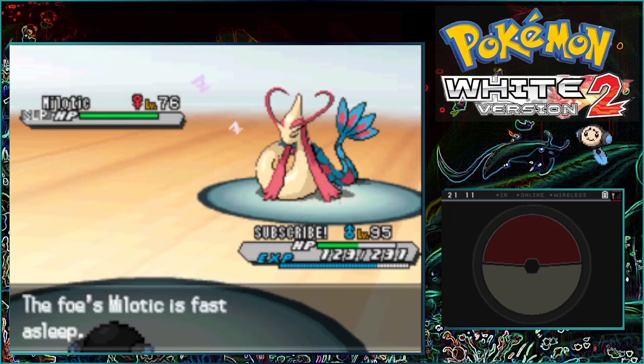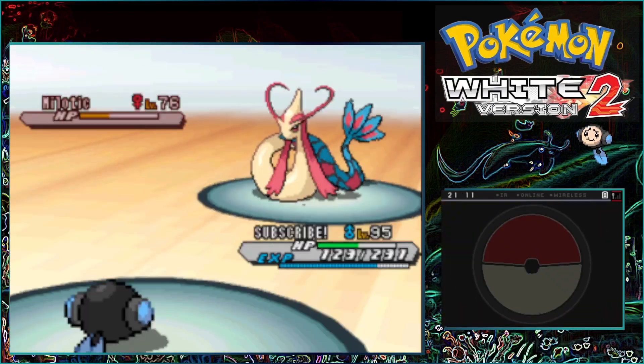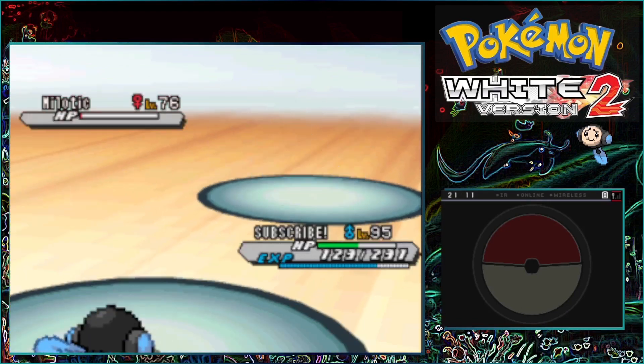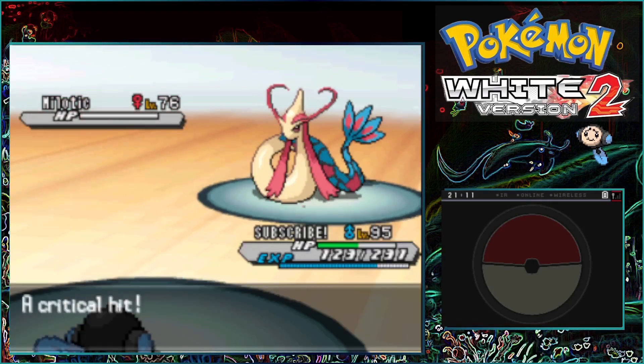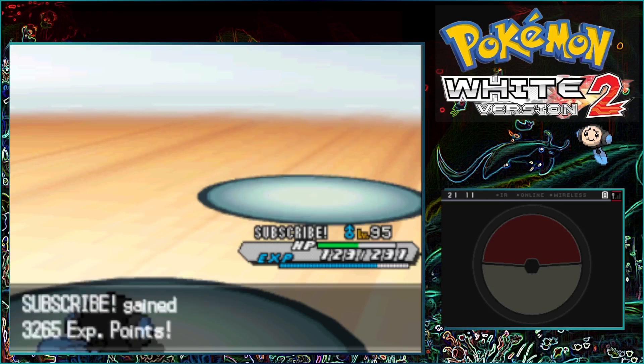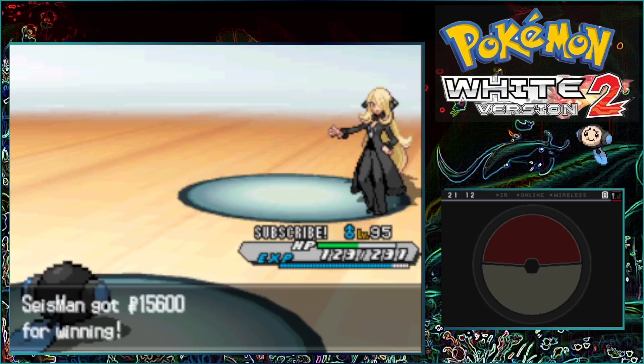So we can finally tackle Milotic again for the second time. We are still using the Swagger tactic — Swagger plus Double Team — so Milotic has a small chance of hitting us. And then we were finally able to beat Cynthia! Yay!